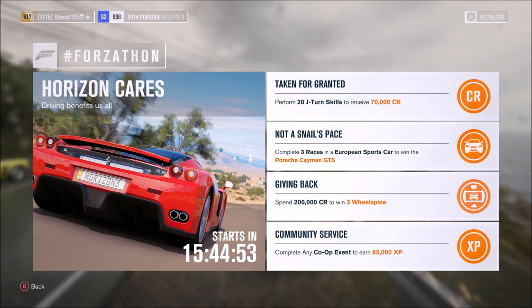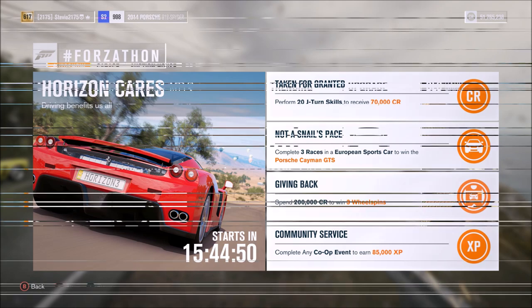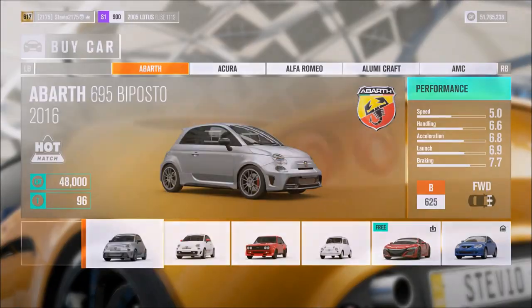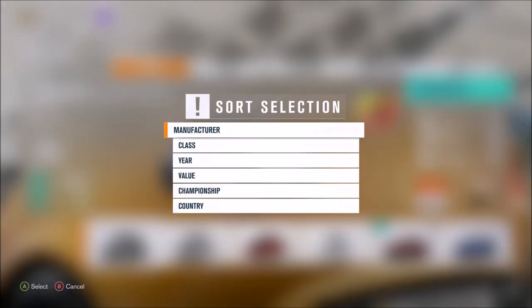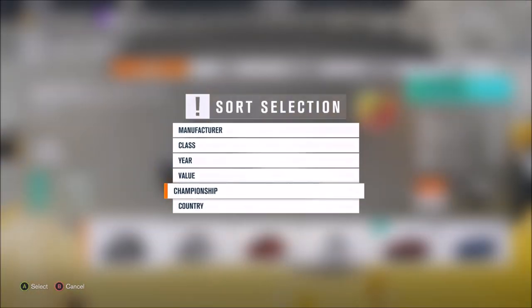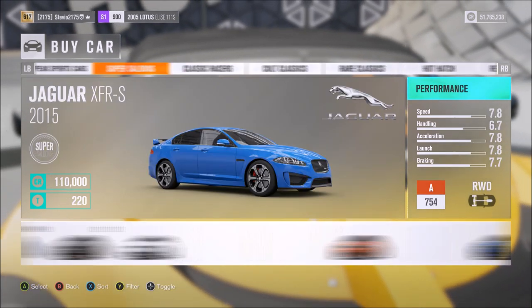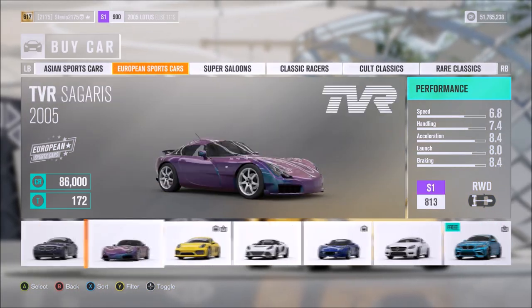The second challenge is to complete three races using a European sports car, and if you do this you'll be able to win the Porsche Cayman GTS. All you have to do is go to your auto show, filter for European sports cars by sorting by championship, then scroll over a few times to see all your options.